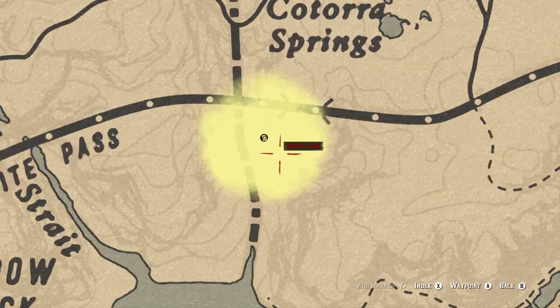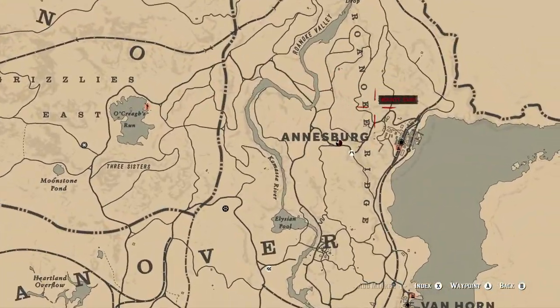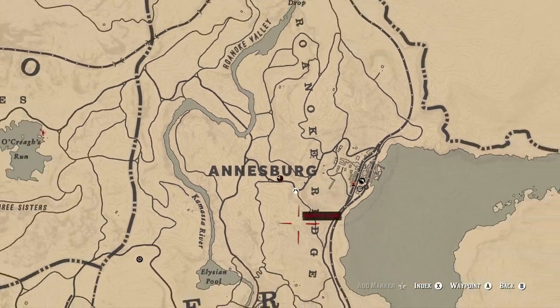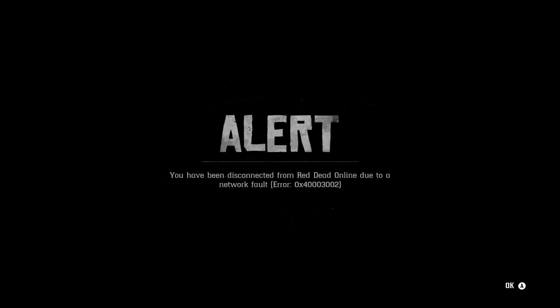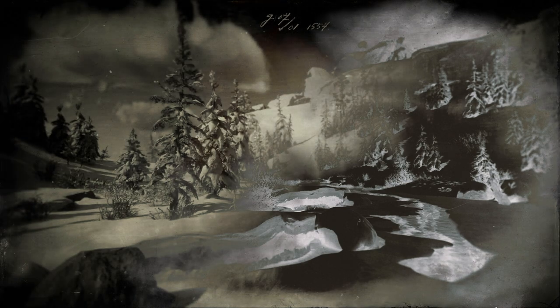Dog locations include one a little south of Armadillo, one right off the Dakota River just north of Flatneck Station, and another one a little north of Annesburg at one of the bends. Maybe I can show you quickly while we're actually in — the Annesburg one is right at this bend here. There's also one at Emerald Ranch. So those are four locations off the top of my head.